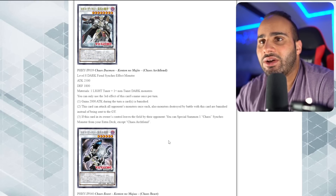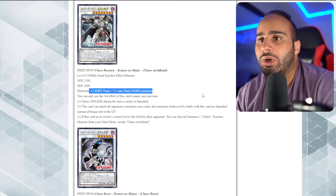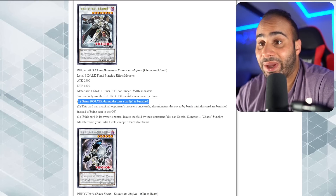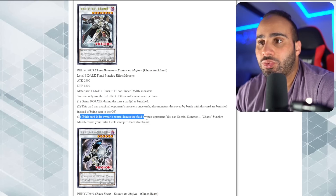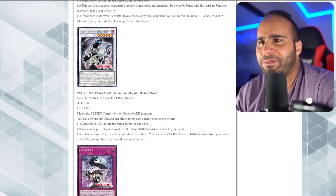Chaos Arch Fiend: level 8 dark fiend synchro effect monster. The materials are absurd - one light tuner and one or more non-tuner dark monsters - very very difficult to summon. It gains 2000 attack during the turn a card is banished, so it can jump to 4500 very easily. This card can attack all monsters your opponent controls once each, and each monster destroyed with this card is banished instead of going to the grave - kind of like Conductor Tyranno. If this card in your control leaves the field by your opponent, you can special summon one chaos synchro monster from your extra deck except Chaos Arch Fiend - you can summon Chaos Ruler but it won't trigger its effect since that requires a synchro summon.